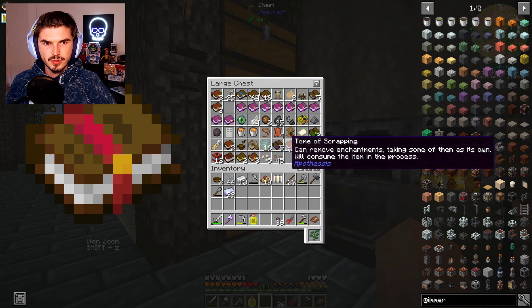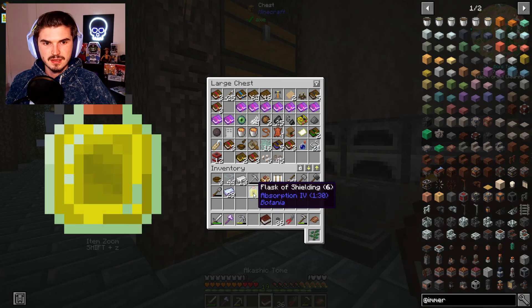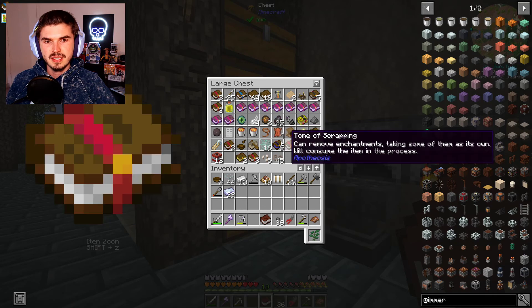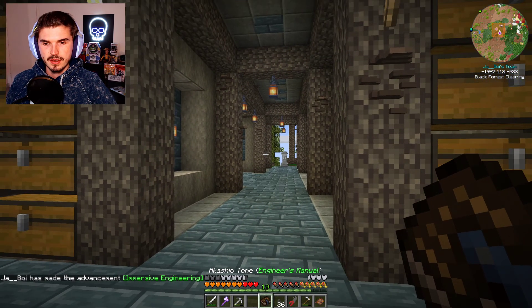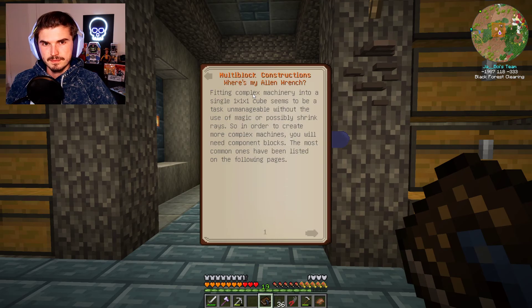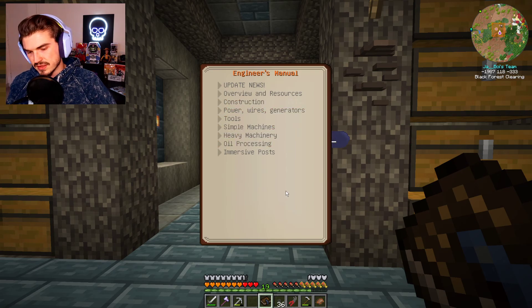I thought we got the tome from immersive engineering — did we not get the tome? We should be able to open this up and — holy smokes, it already has all the books in it. They're all in alphabetical order. Shout out to the mod team for that. So immersive engineering — we definitely want to get that open. We want to go into multi-block constructions, I believe. All I got to do is start typing and it'll fill in what you're looking for. We typed in 'kiln' and it pulled up alloy kiln here.